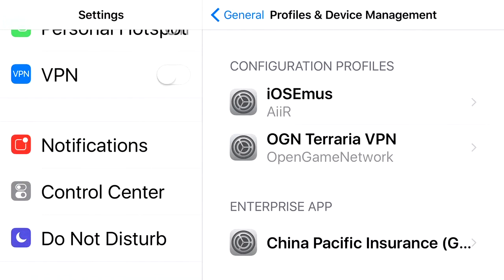You'll see the VPN option in your Settings. Turn it on, and it will say 'Connecting.'